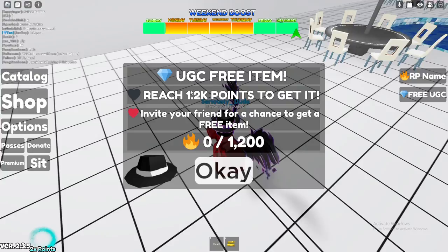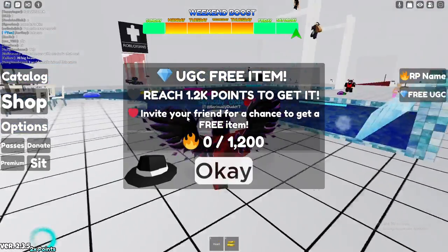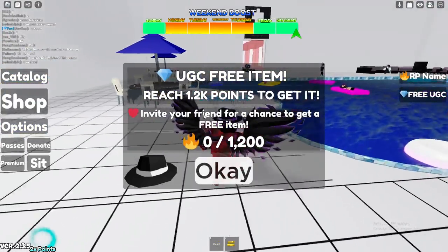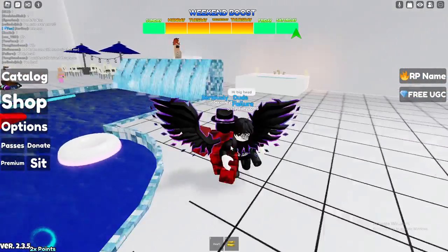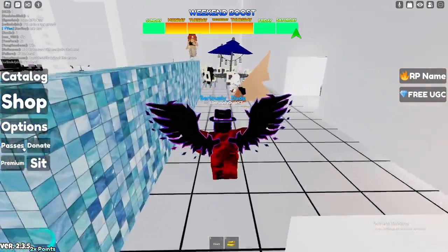So the free UGC item requires you to reach 1.2k points to get it, and you can invite your friend for a chance to get a free item. Currently I have 0 points and I have 2x points active in the bottom layer.